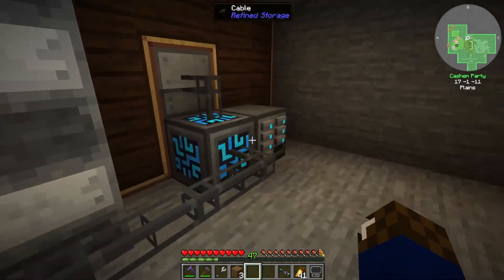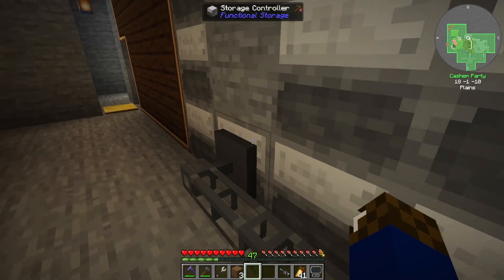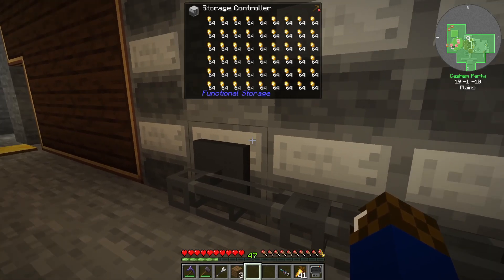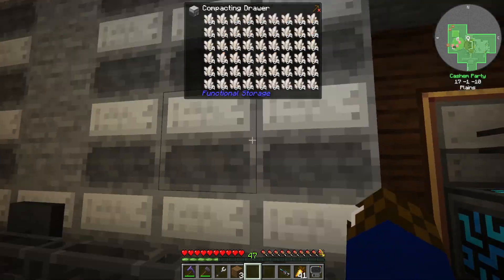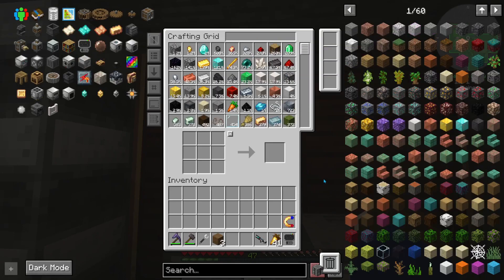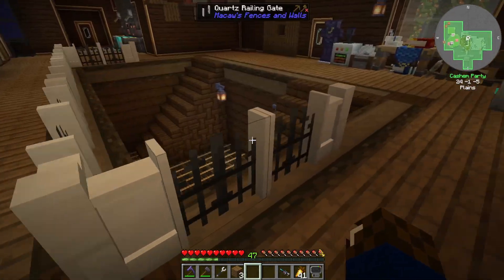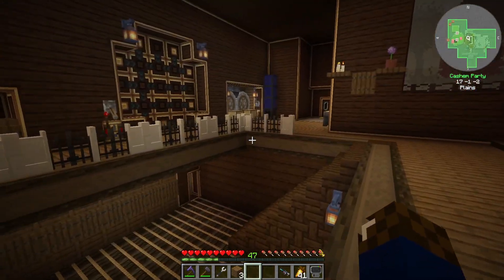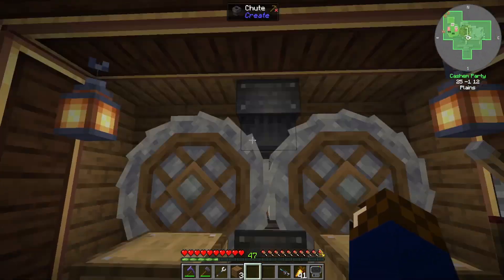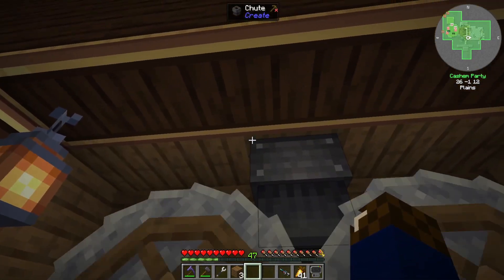We got the Refined Storage connected here with the external storage bus so we can see everything that's inside of here. We've got lots of stuff in there and we can see it directly inside the storage unit. Then I went downstairs and grabbed some of that deep slate I'm generating.